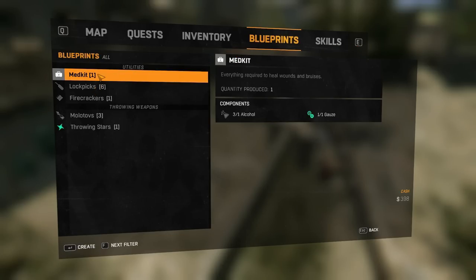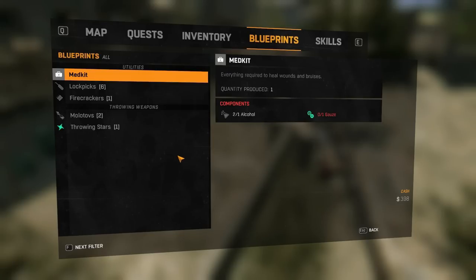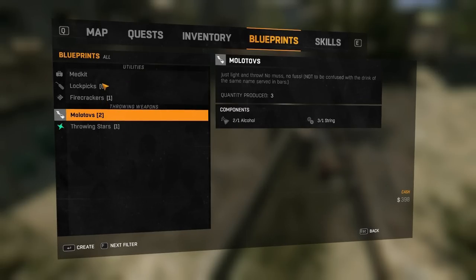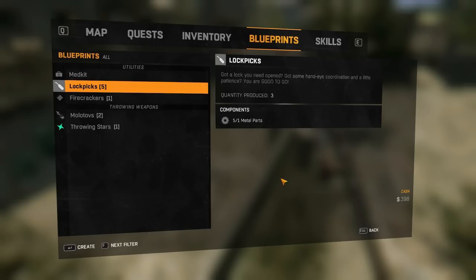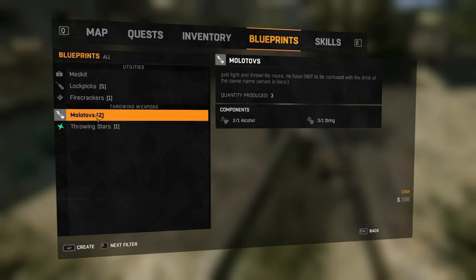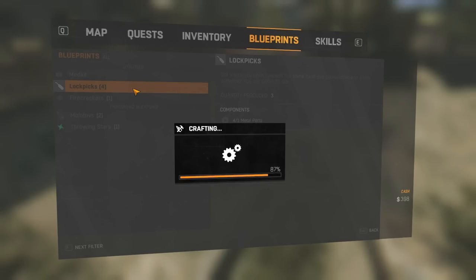First things first, we probably need some med kits — that's a decent use of our gauze and alcohol. Med kits allow you to heal quite a bit compared to smaller items like halva or baklava that just give you a little bit of health. Let me make some lockpicks too. Pay attention because occasionally you get multiples for different items, and as a bonus, there are skills from the survival tree that will increase this number, making you more efficient while crafting — eventually you'll be able to make six lockpicks, or five molotovs instead of three.